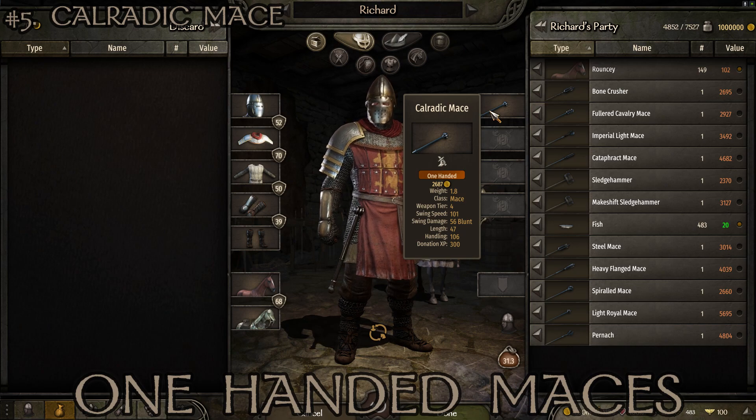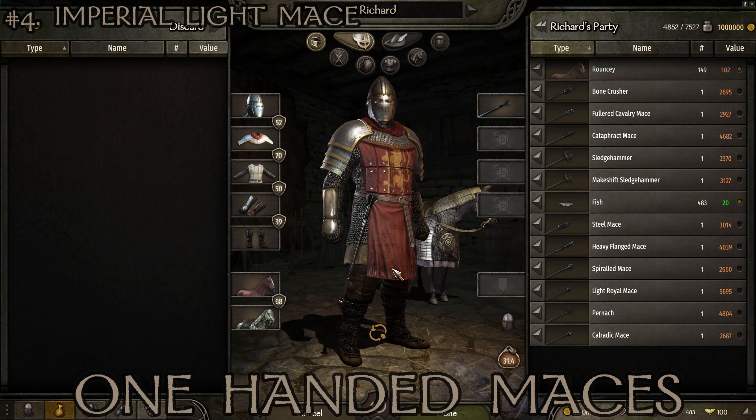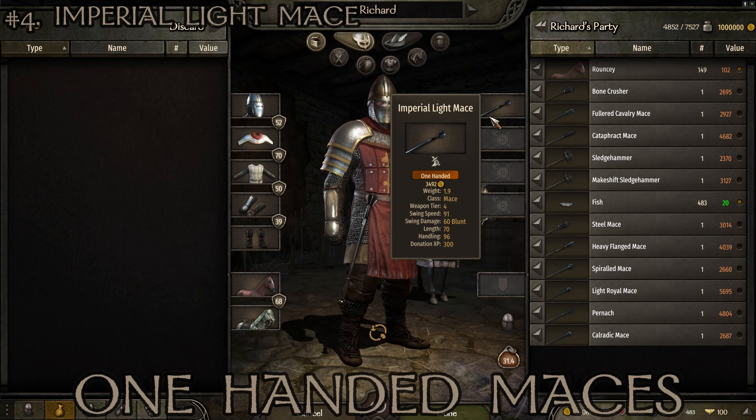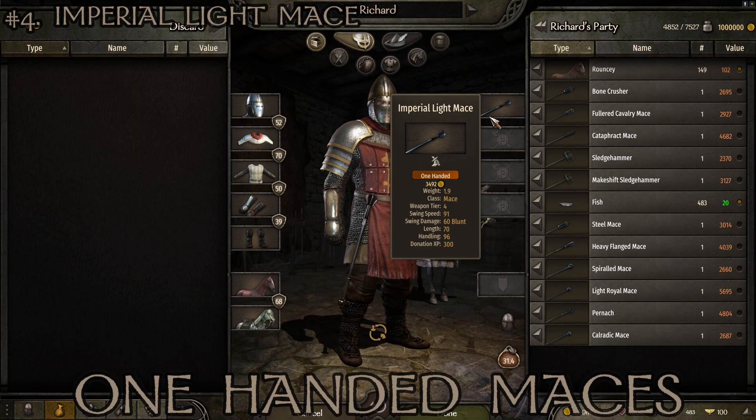At number 4 we've got one found almost exclusively in Imperial territory — the Imperial Light Mace. Weight of 1.9, tier 4, swing speed of 91, swing damage of 60, length of 70, and handling of 96. Slightly longer, making it more effective as a cavalry weapon. Handling is quite high, swing speed is decently high, damage is pretty good — all in all a solid, well-balanced mace.